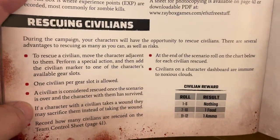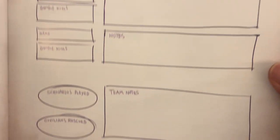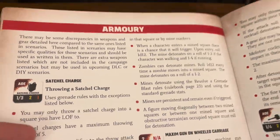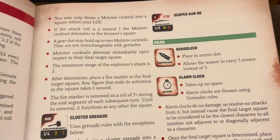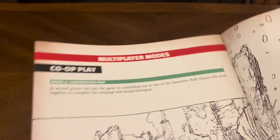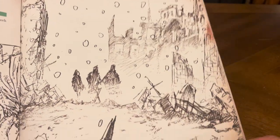The team control sheet, rescuing civilians — you'll want to make a copy of that. The armory covers different types of weapons: from a satchel charge to a maximum gun on wheeled carriage, cluster grenade, bayonet, Molotov cocktail, mines, scoped Kar 98, bandolier, alarm clocks, gas mask, wheeled cart, and grenade vest. Then co-op and multiplayer modes, with more great artwork that really captures the vibe of the game.